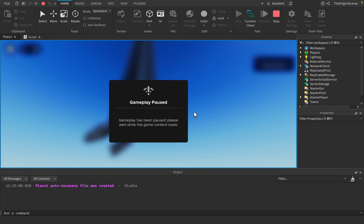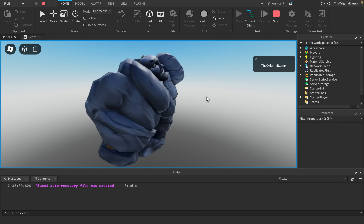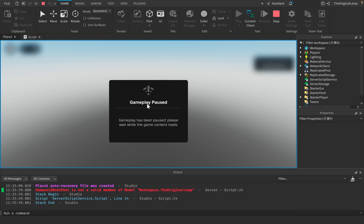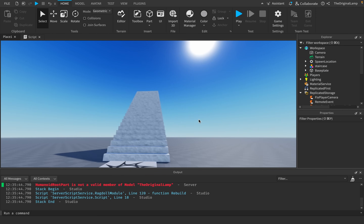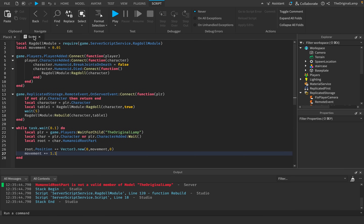If I ragdoll, gameplay pauses — and it only happens when I actually ragdoll. When I'm not ragdolling he's fine, but the moment I ragdoll, gameplay pauses. I'm not sure why it only pauses when I ragdoll; I assume it needs to load something in — maybe the stretching of my character. This is leaving me with a lot more questions than answers.